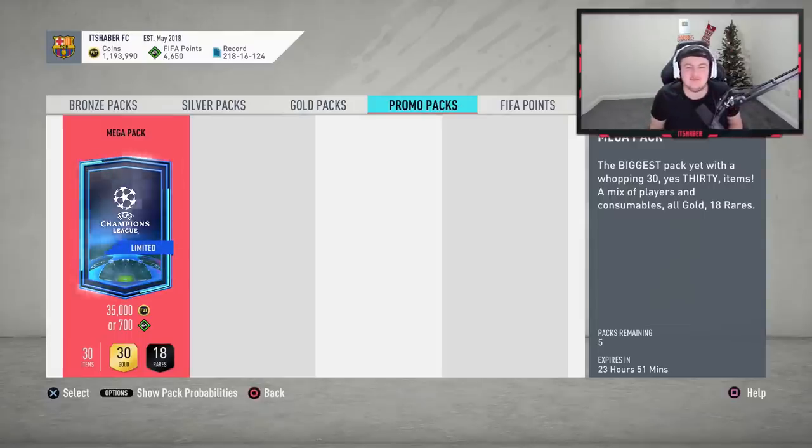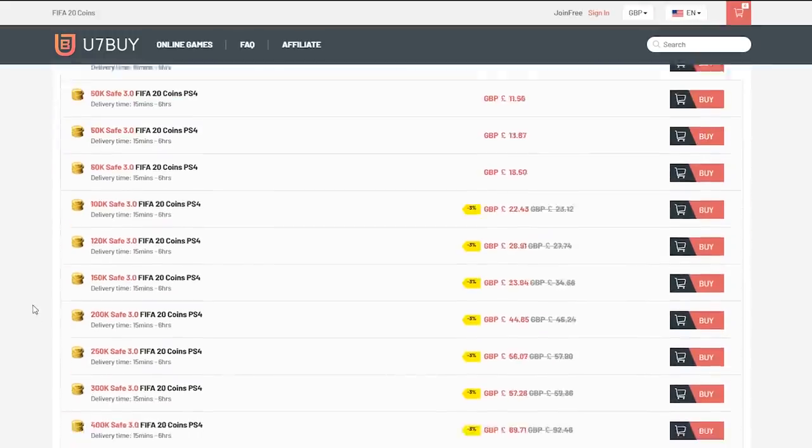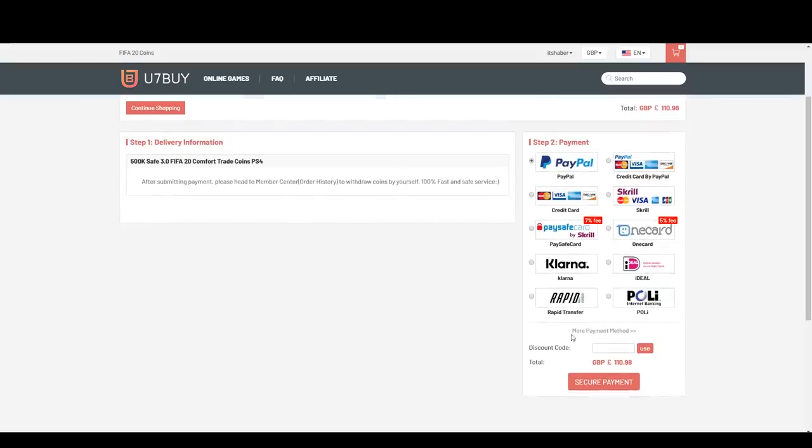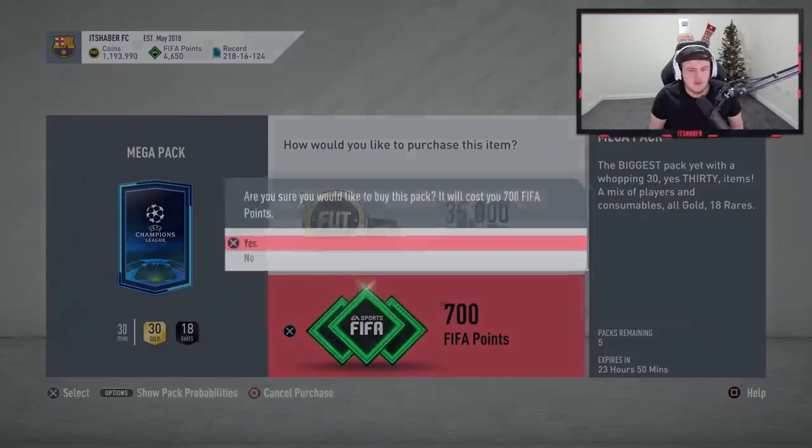We have Team of the Week SBC packs - finally a guaranteed Team of the Week pack for FIFA 20. I'm going to rip open like 10 and see if we can get anything good. For cheap, fast and reliable FIFA 20 Ultimate Team coins, check out u7buy.com and use code HABER to get yourself 5% off all your orders. Before that, we're going to open up the mega packs in the store right now and see if we can get any decent players to help us complete the SBCs.